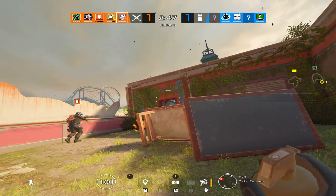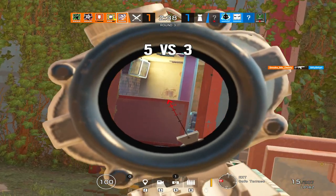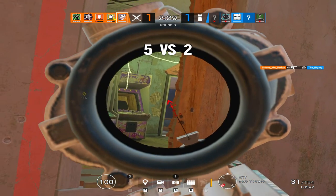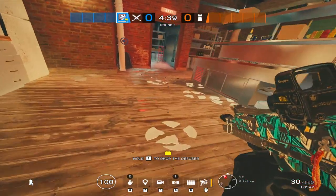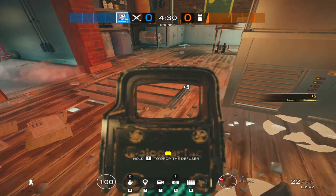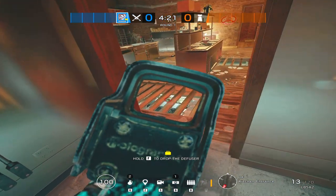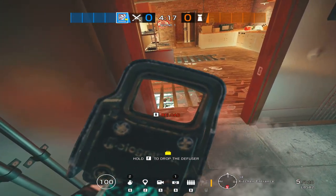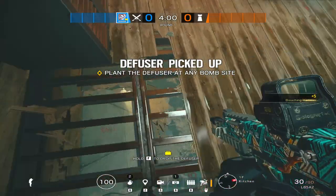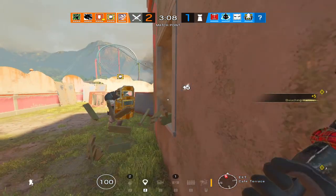With the loadout set up, let's hop into a game. We have our gadget — the breaching hammer. There's really never a situation where you can go wrong with it. It can destroy a castle panel, any non-reinforced wall, and importantly it gets roof hatches easily. When playing Sledge, you want to think about how to be a vertical player — how to get above defenders and use your hammer to help the team get into the site. Sledge has essentially unlimited uses compared to an operator like Buck who has limited shots. However, Sledge is more at risk when using his hammer since his body is exposed while slamming it down, making him more susceptible to wall-spray than Buck or someone using a breaching charge.